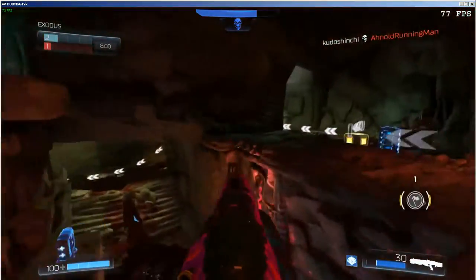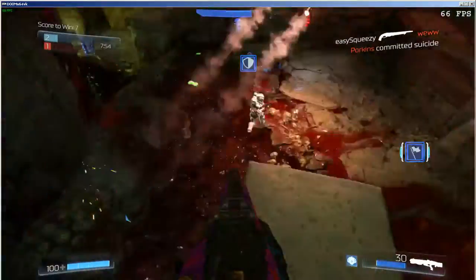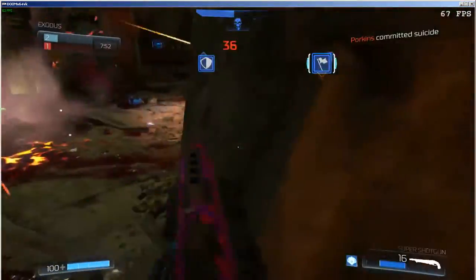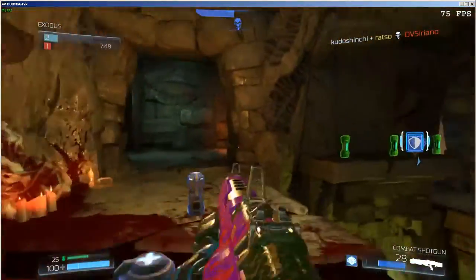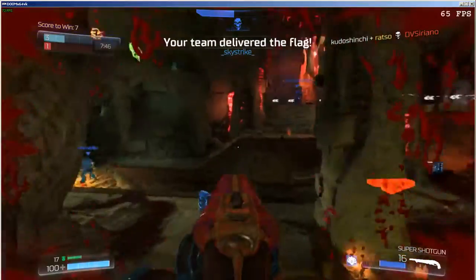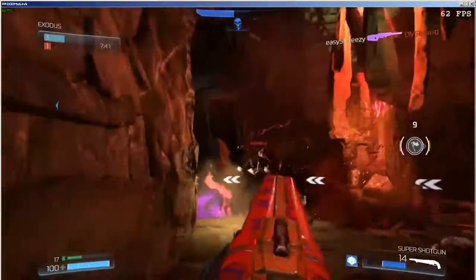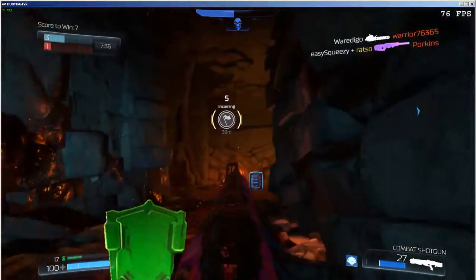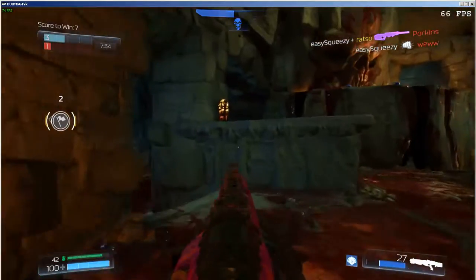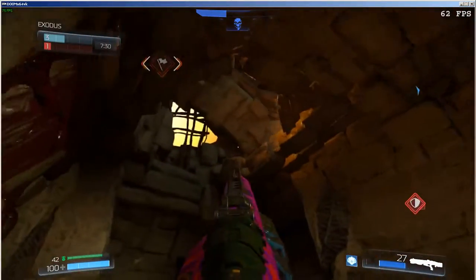Incoming. Your team scores. Flag spawn. Your team has the flag. Your team scores.